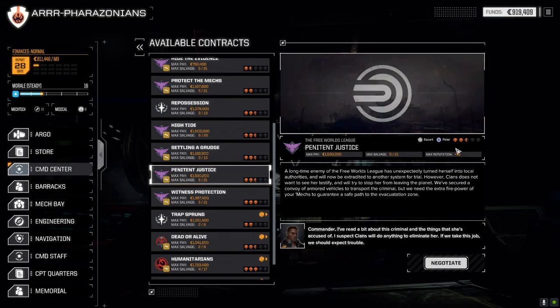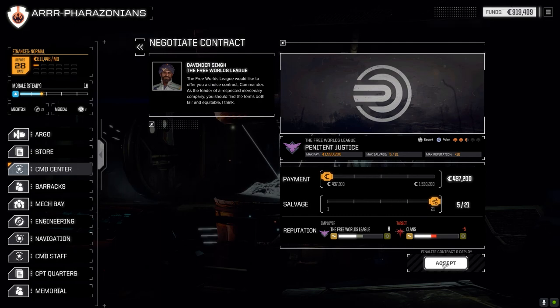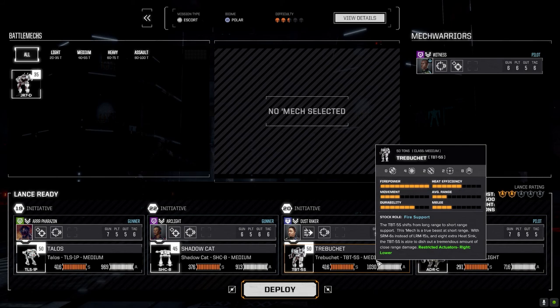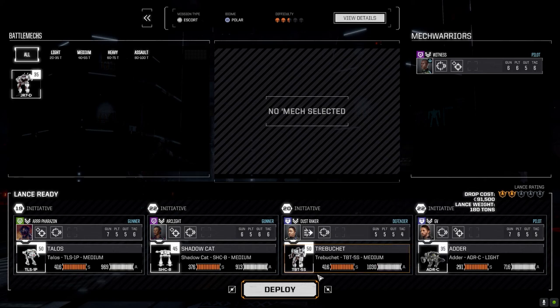Let's have a look at the command center. I'm going to do 'Penitent Justice,' which is an escort in the polar region against the clans. We'll go full salvage of course. Do I want to leave the melee mech in? Or do we want to make it more of a challenge — if we pull this guy out it'll make it a little more challenging, we can bring in Witness in the Jenner. This guy's great for killing vehicles though, and I don't think we're going to get a lot of vehicles. Yeah, let's leave it for now. All right, let's just deploy.